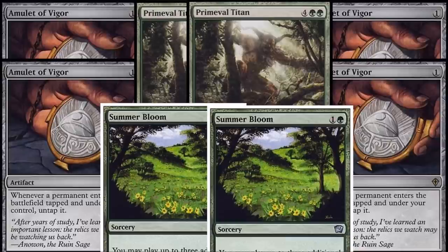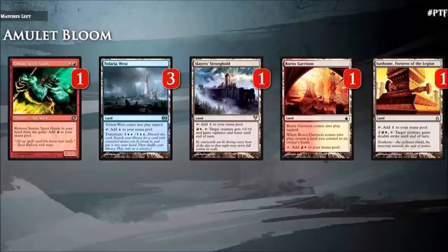Essentially, you're going to play a bounce land, and that bounce land is going to come into play untapped and produce two mana. Summer Bloom will allow you to play Primeval Titan on turn one — or Hive Mind if you want — and then you can Pact and win from there.